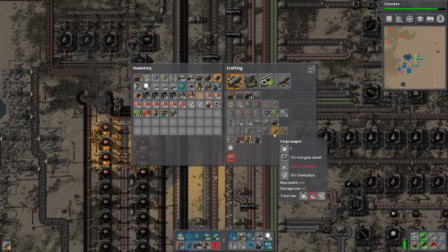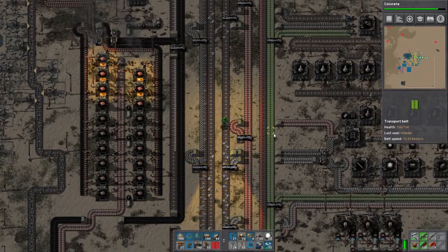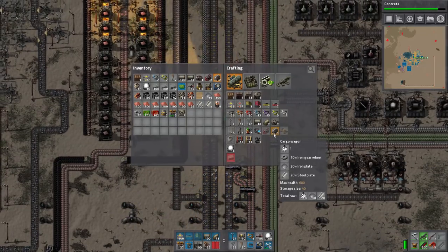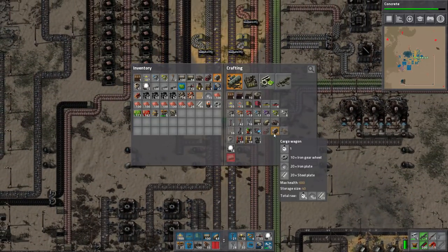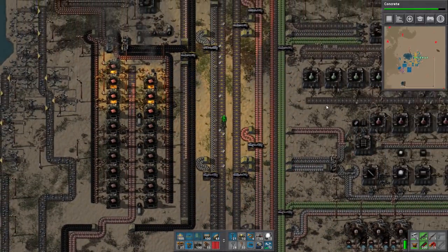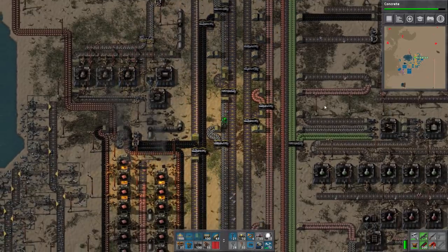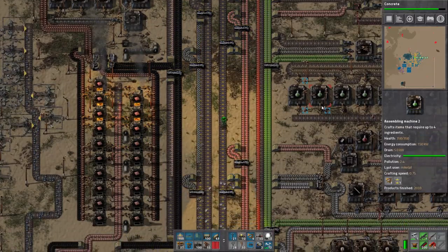We're gonna make a train yard and I'll explain the concepts. Not having iron in the factory actually isn't as detrimental as you would think — I mean, obviously it sucks, but all that happens is the science doesn't really move and a bunch of other stuff. So it's actually not a big deal, believe it or not.